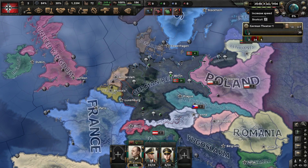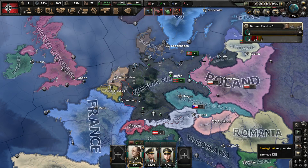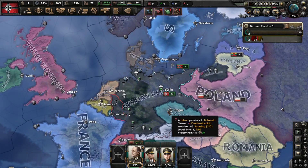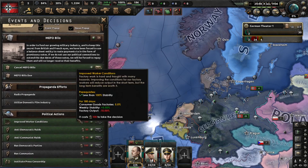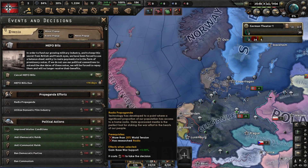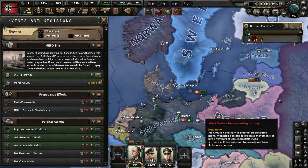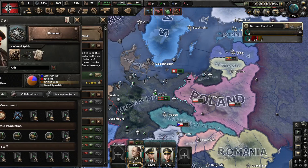Here you have the world tension meter and the game modes. If you press shift and click Q you have the events and decisions tab — you can't really do much without political power.